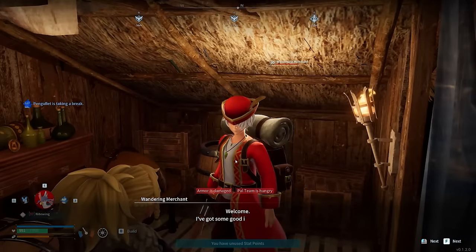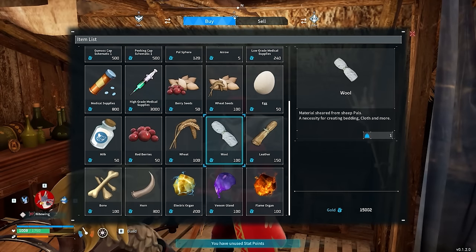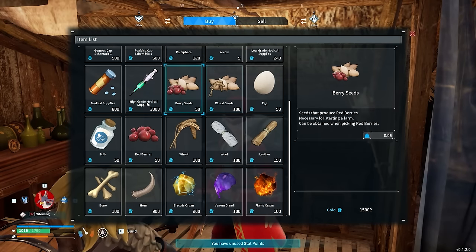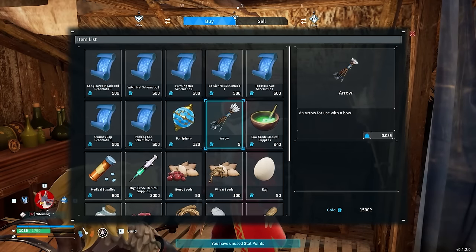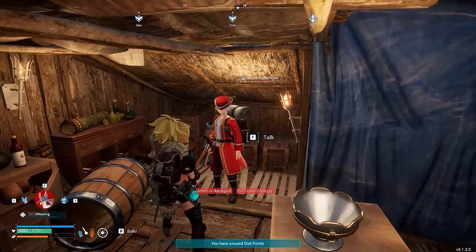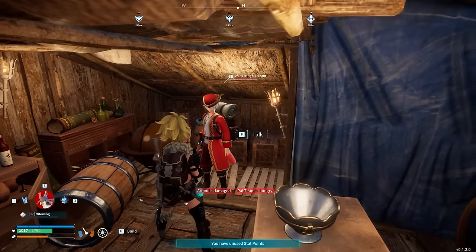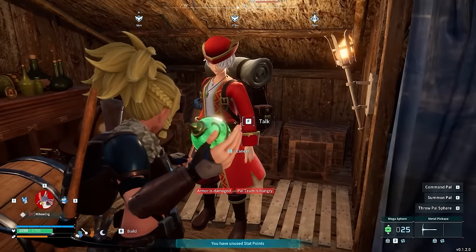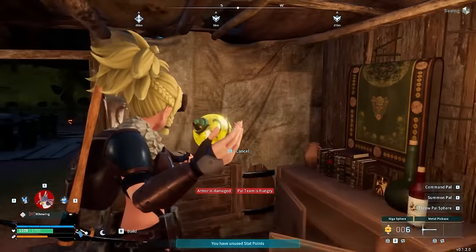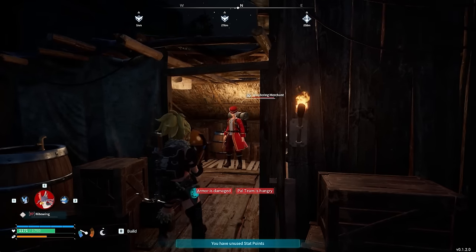In the game you'll find merchants all over the place, and you can spend your gold buying various materials from them. Some things are easier to buy from merchants than to farm, especially if you end up with a lot of gold later on. Don't be afraid to take advantage of these. Also — you can throw your spheres at merchants to catch them, though you'll have to wound them first. It's pretty difficult, but if you want a merchant in your base, go for it.